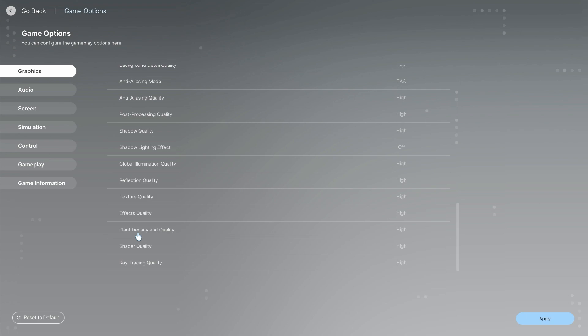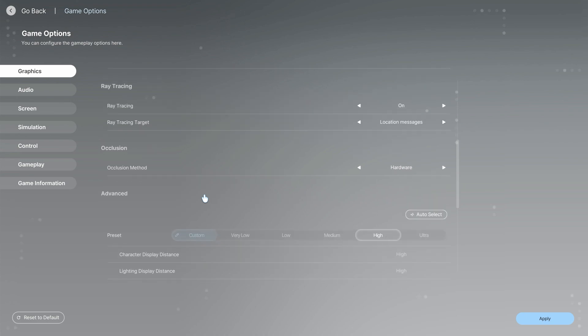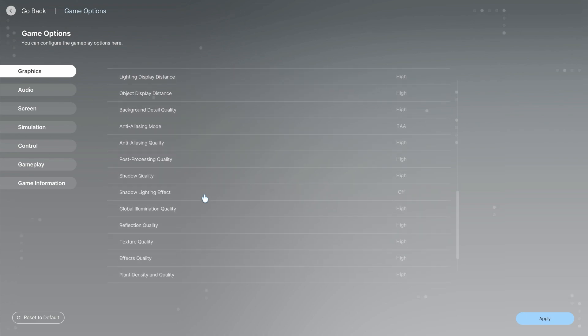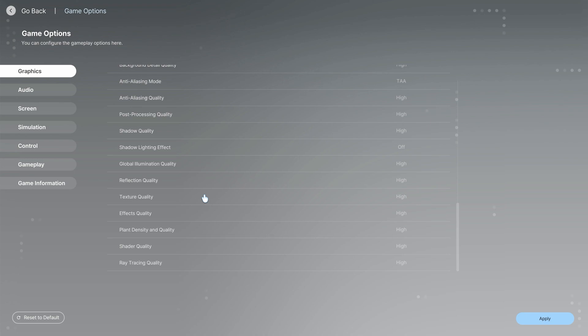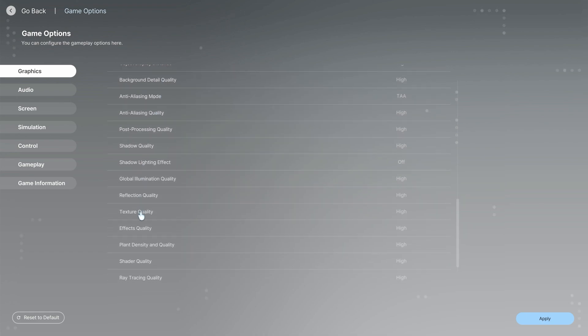You also have Plant Density and Quality, which ties in with Textures. Reflection Quality is fine — no big deal there. The main demanding settings to focus on are Lighting, Shadow Quality, Textures, and Plant Density. Not everything is super demanding on your GPU — only these key things. Those are the settings that will really drag down your PC or cause lag if you don't have sufficient specs.